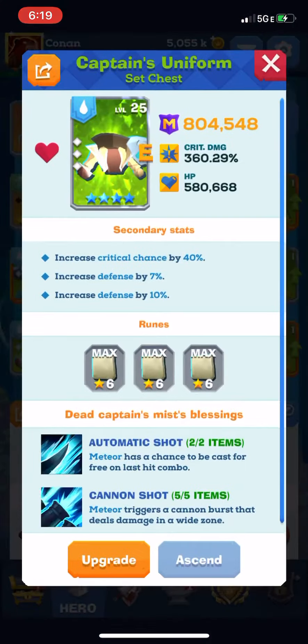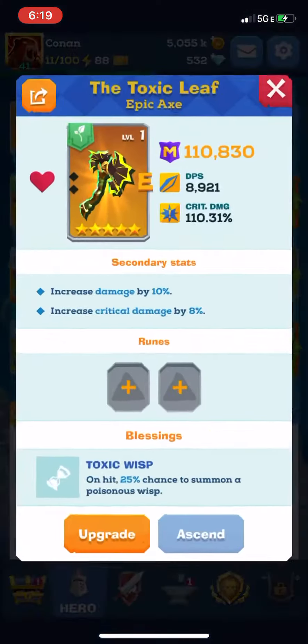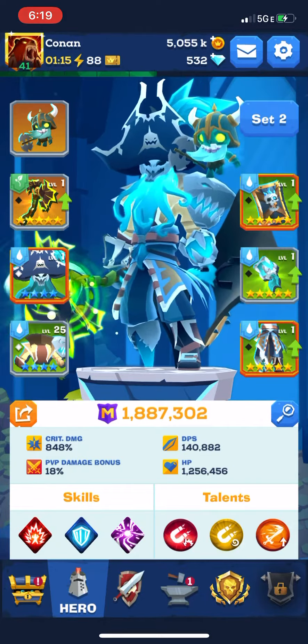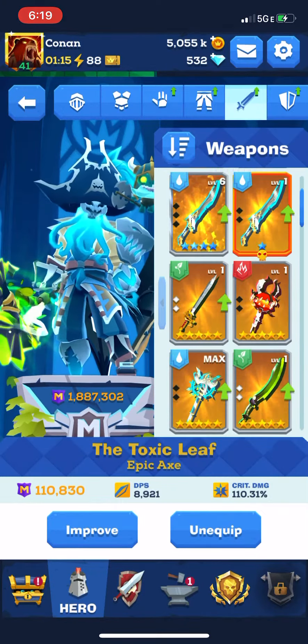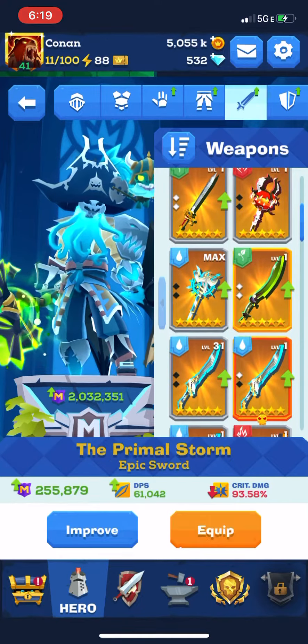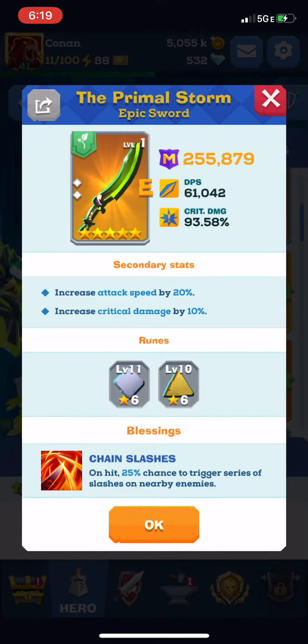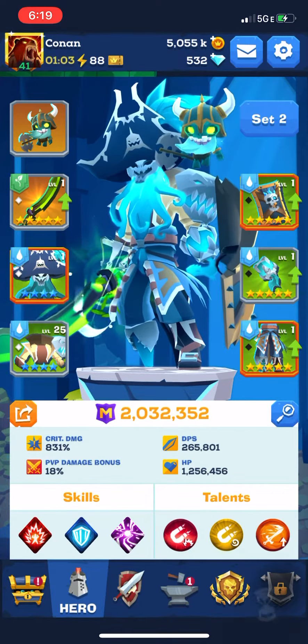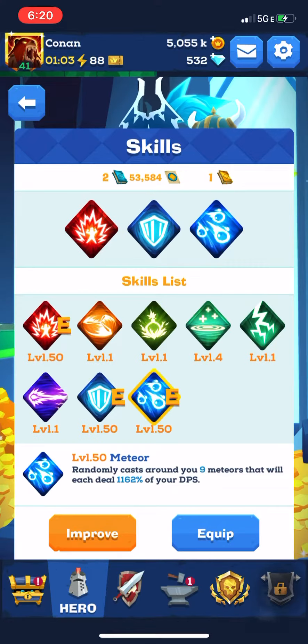I think I'm going to go with the toxic leaf for the fast attacks, but maybe the primal will be a better matchup because my primal has 20 increased attack speed. I'm a little bit sick today, so bear with me.